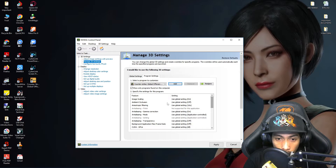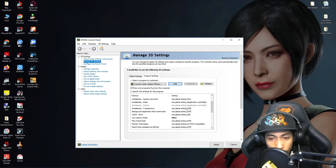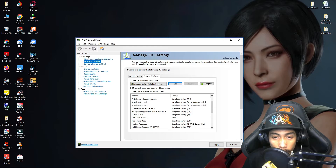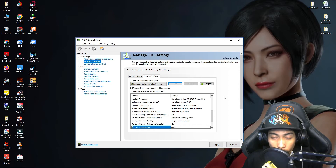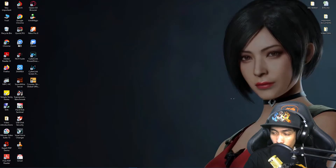Some other settings in the NVIDIA Control Panel are user preference. For example, if you want nicer graphics and your computer can handle it, you can set Anisotropic Filtering to 16x. Those other settings depend on you, but the ones I mentioned are what I suggest for maximum performance. Note: for Radeon or AMD graphics cards, I'll be creating a separate video for that — watch out for it. Once you're done, hit Apply and wait a couple of seconds.